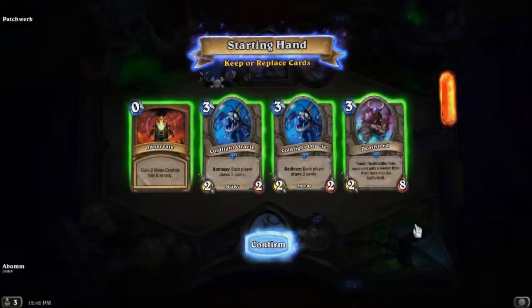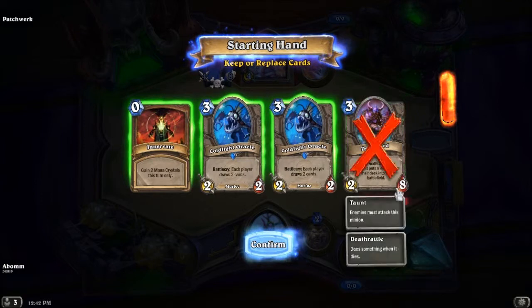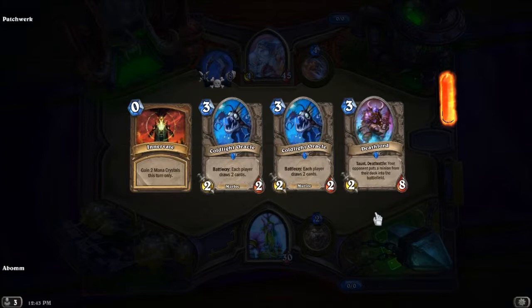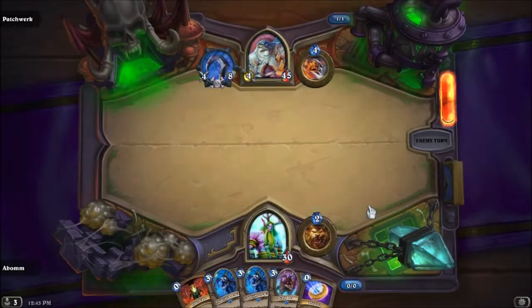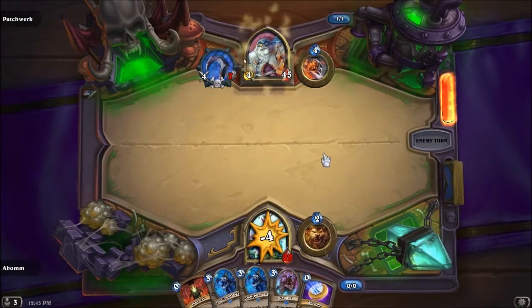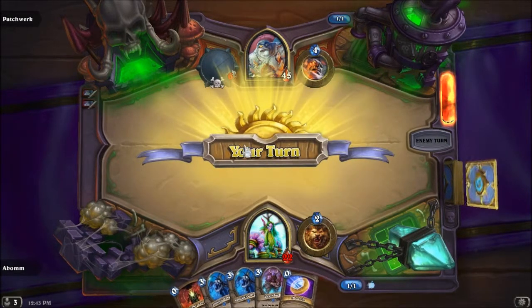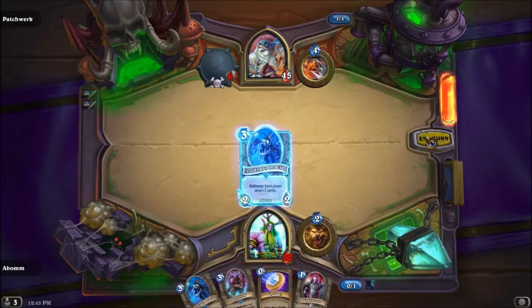Here we are at the Mulligan screen, and this is pretty much a dream hand. The only thing I could want more is Naturalize, so I'll just try and mulligan for that. Of course we just get another Deathlord, which is fine. The basic premise of this deck is to fatigue Patchwerk — he doesn't draw cards every turn, but if we can get him to draw eight cards, it does 36 damage, which along with the damage from my minions is enough to kill him.